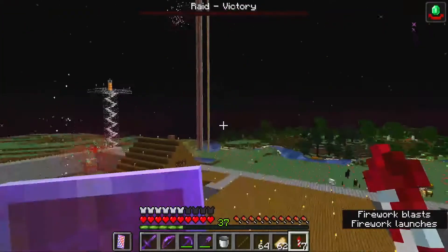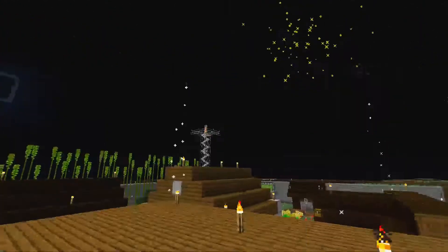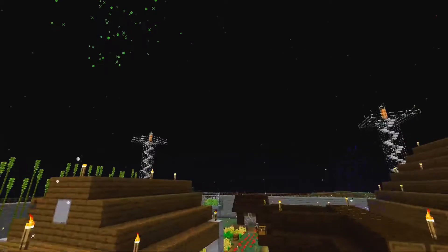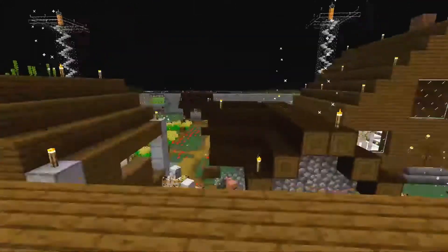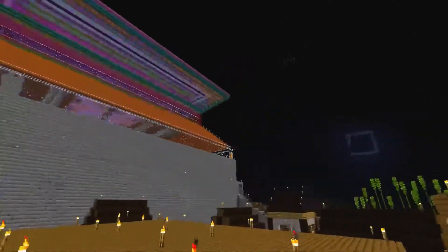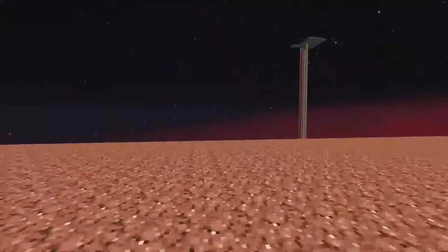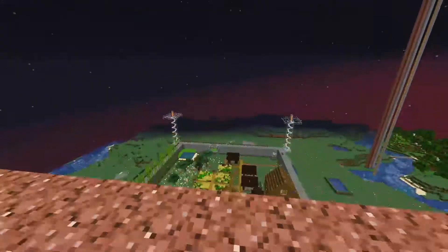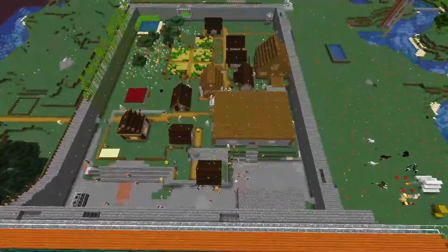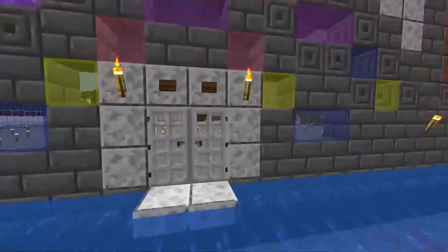I am a humble ruler. I enjoy my servants' fireworks. Thank you, my people. I had some problems with pillagers spawning up here, so I had to put half blocks on top of the castle to keep them from spawning up there. I also had a problem with them spawning in a cave outside. Have a good one.